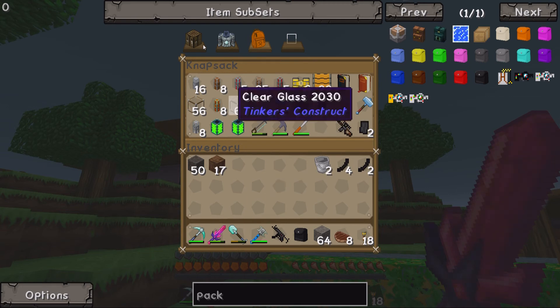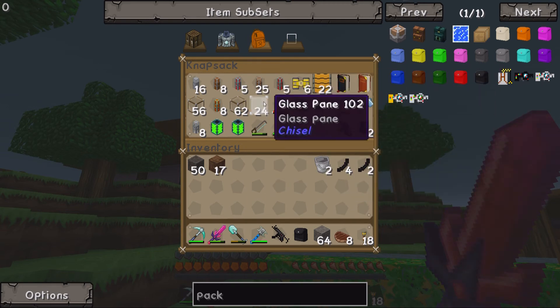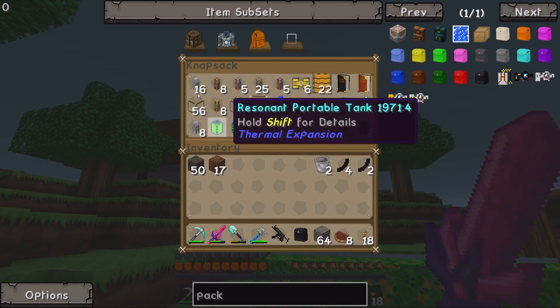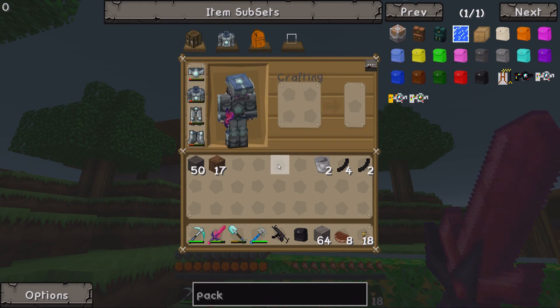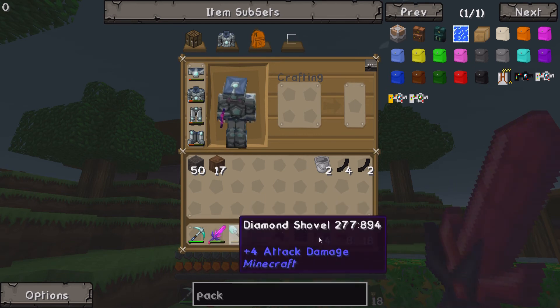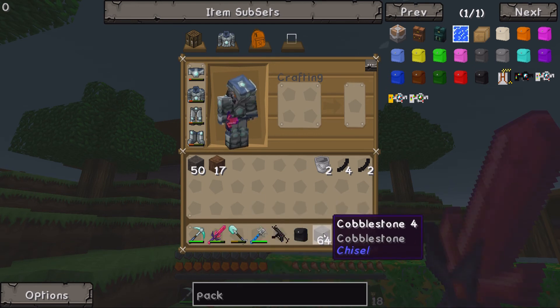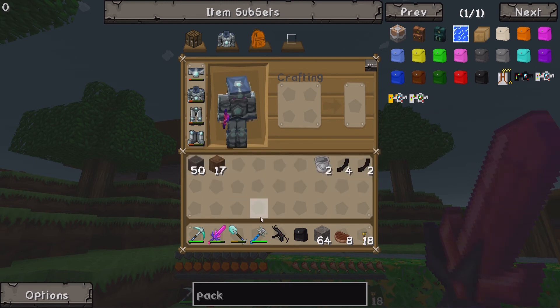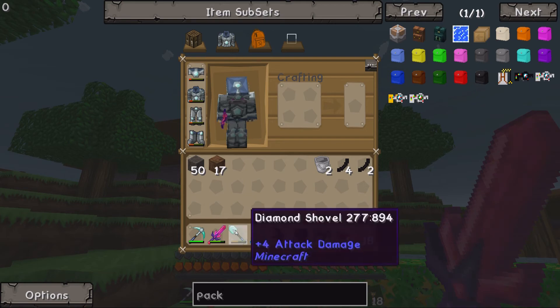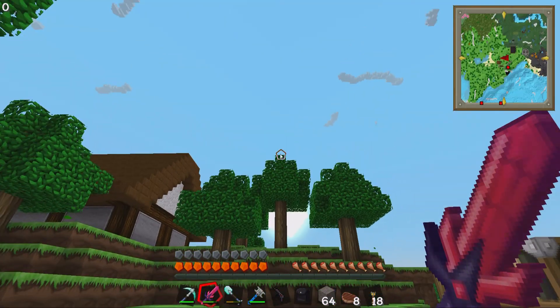We're taking our pack here. It's got a whole bunch of stuff in it — useless stuff for the most part, but it's got stuff in it. Got our other gun in there. Hopefully we don't lose this. We got some torches, some blocks, some war blocks, the MP5, an ammo bar, and a battle wrench for whatever reason. Just standard stuff.